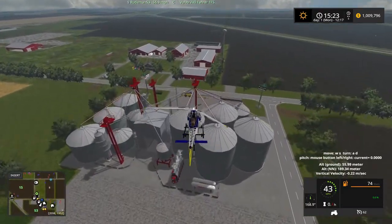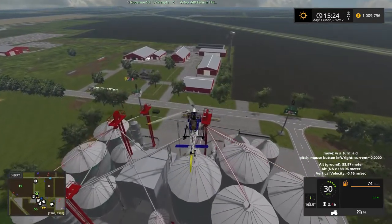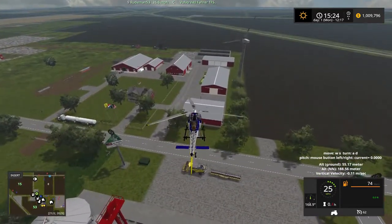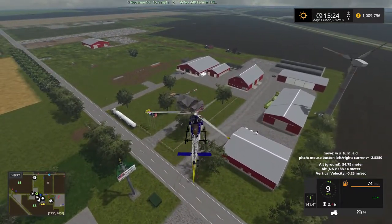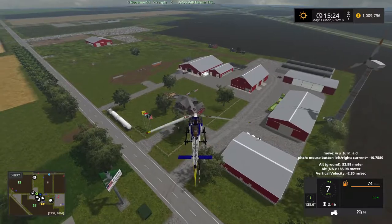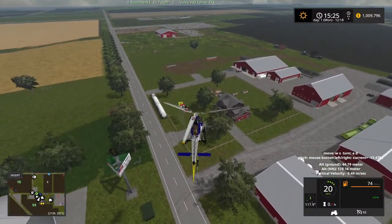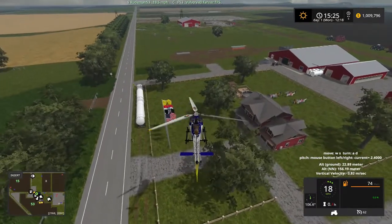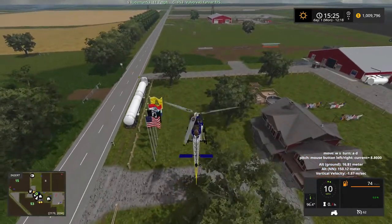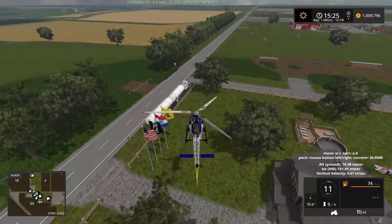There are your main silos for your main farm right there. You notice there's quite a few flags flying — there's a state flag, a POW flag, an American flag. I don't know what the yellow flag is for sure. Oh — don't tread on me flag.